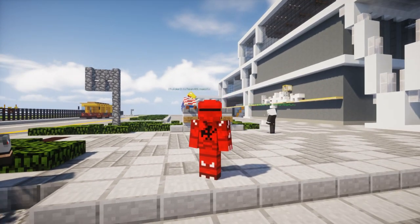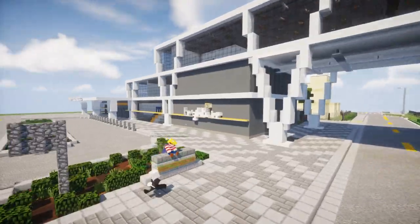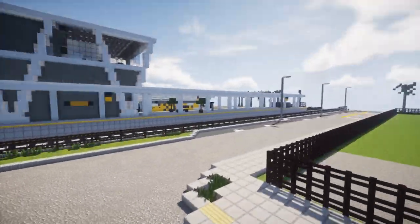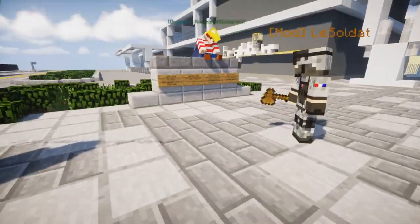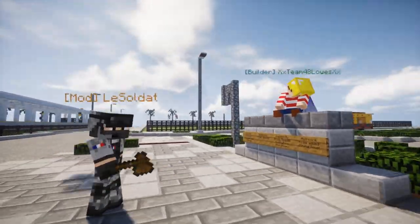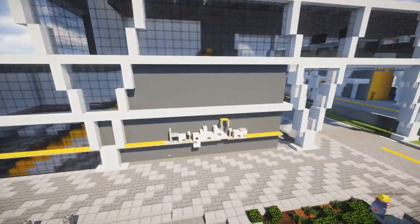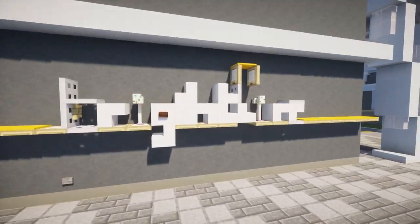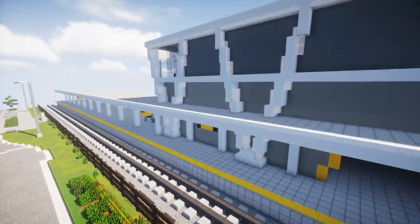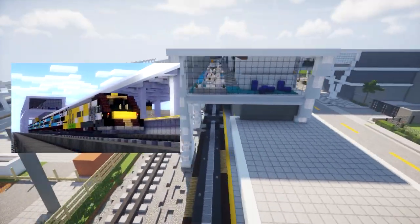Let's go check out our new area. Right now we are at Warp Brightline, and that's like the new Brightline station in Fort Lauderdale. It was started by Frost, and some other people helped — like Team 48, Quillix helped a little bit, and Leaf. And here's what it looks like right now. This is like the nice Brightline logo. If you haven't watched the animation for the Brightline trains and the Florida East Coast train, you can go check it out — that was our last video.